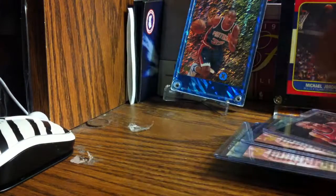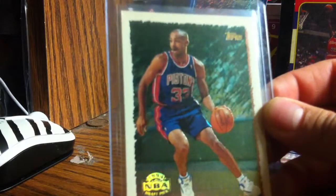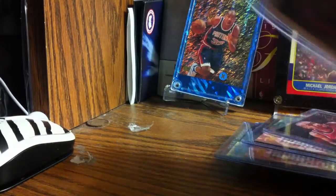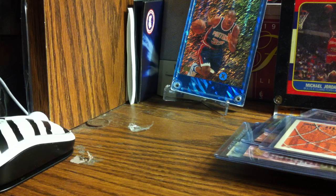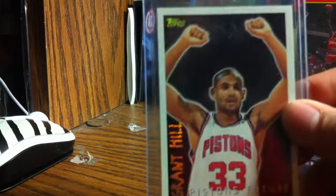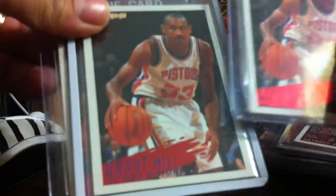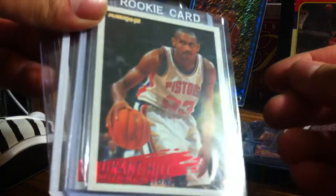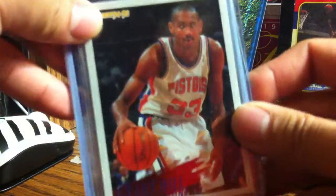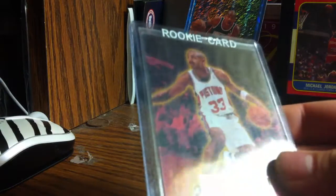I got two of those First Year Phenoms. I have a nice Fleer rookie card - very elegant. I have a Topps rookie subset thing - I think it's called Spotlight or something like that. And then there's Grant Hill again. Apparently I have three of them - I buy Grant Hill lots if they're cheap, so I got three of these from Skybox.